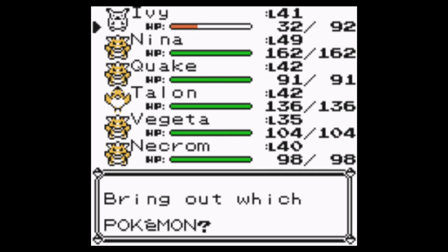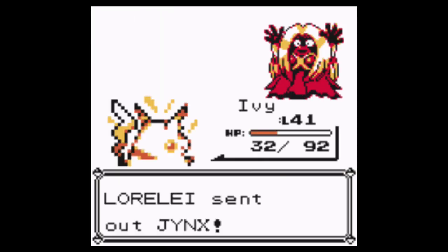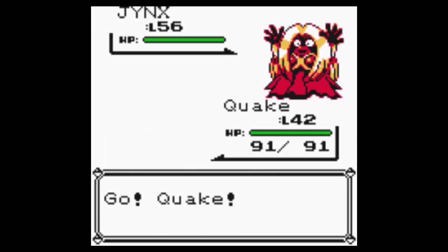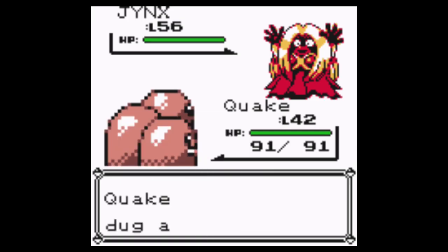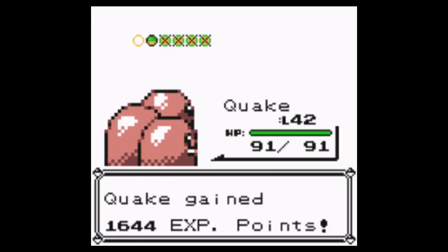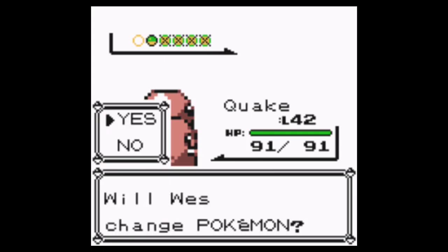This is a rough one because Jynx is Psychic/Ice. You know what? Let's send out Quake. Let's see what Quake can do. Ivy has no type advantages at this point, so it's a little bit more rough. I feel like Dig should work. That's pretty good — no lie, that's not bad. Back to Lapras, then.